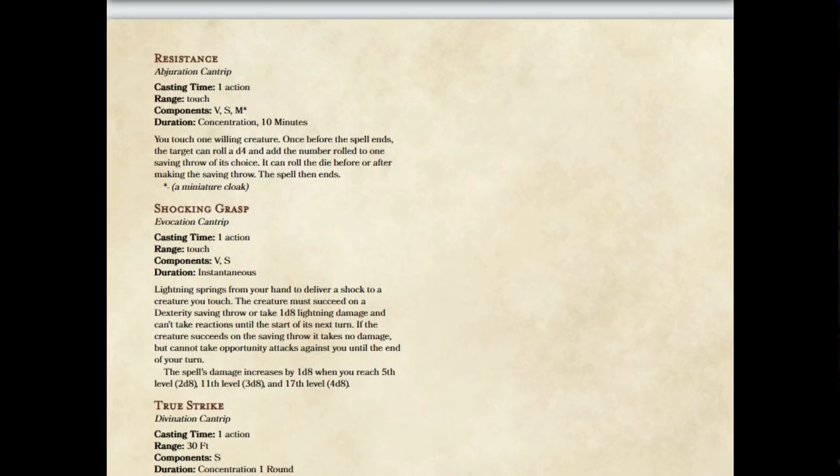So the only thing I've done here is boost the duration. We've gone from concentration one minute to concentration ten minutes. Ten minutes is plenty of time that we might have to make a saving throw. This is something you might want to add as a buff if you're not concentrating on something else — throw Resistance on yourself or somebody else and they're going to get that 1d4 bonus to their next saving throw. We're not going super powerful here, but this is something that would make Resistance a reasonably useful spell to have, especially at low levels.